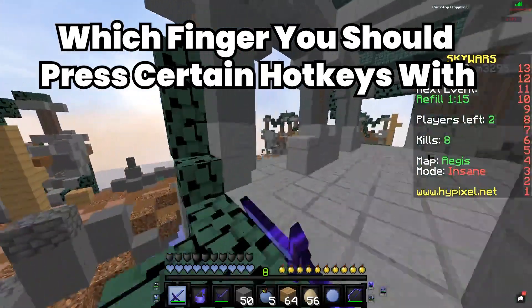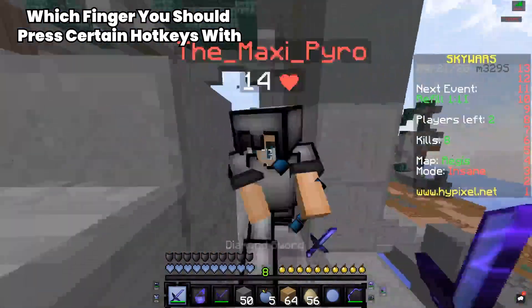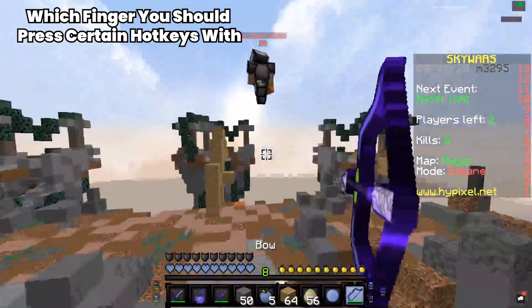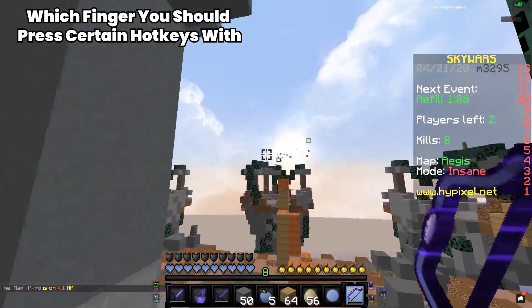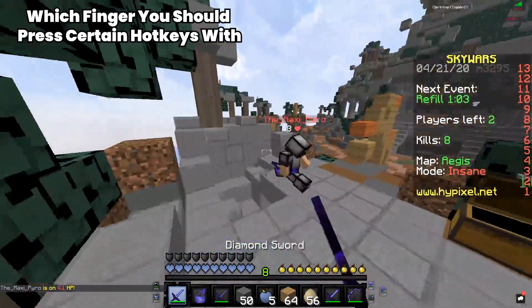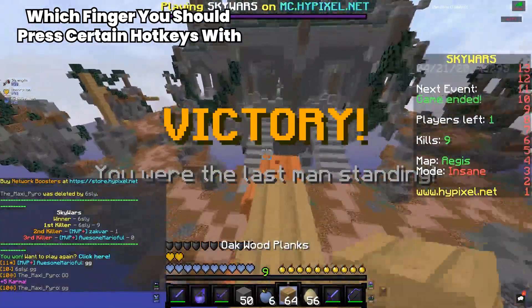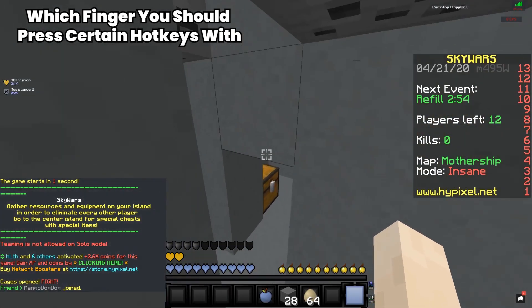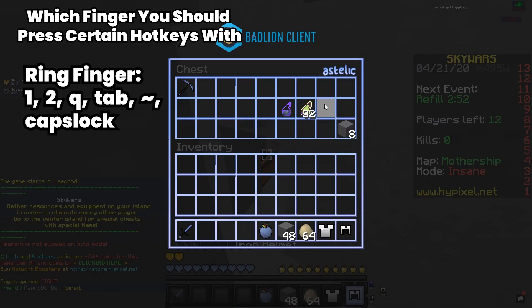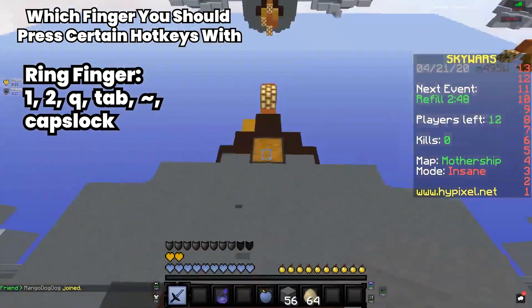Which fingers should you press certain hotkeys with? A common mistake is pressing hotkeys with fingers that are not the most efficient, so here's what fingers you should use. The movement keys W, A, S, and D are pressed with the middle finger for W and S, ring finger for A, and pointer finger for D. The hotkeys 1, 2, Q, Tab, Tilde, and Caps Lock are pressed with the ring finger.